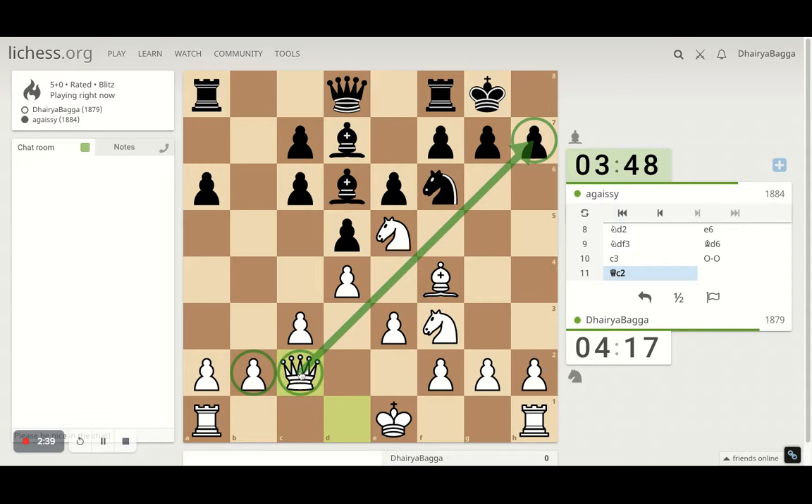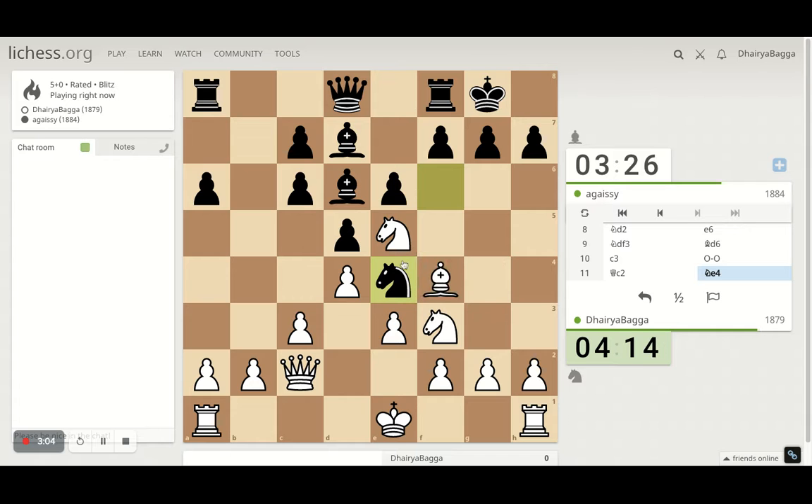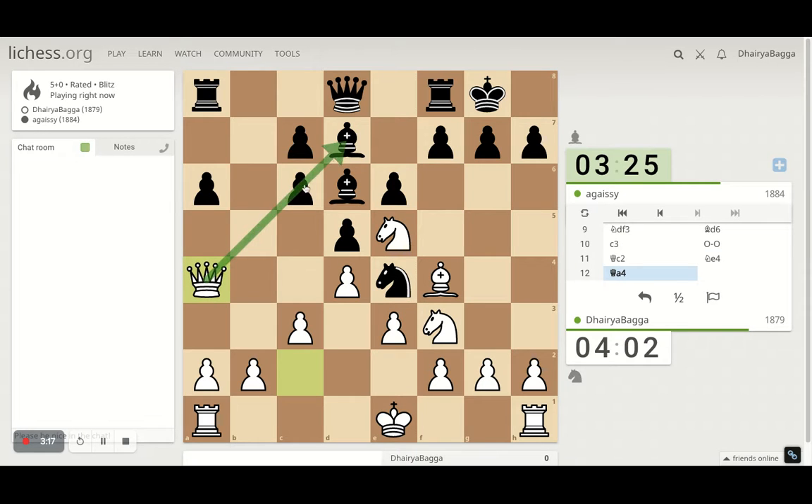Protecting the pawn, and one more queen move actually — which can be to a4, trying to pressurize the pawn. Before that I think I should play bishop here. The idea is to pin the knight and then I can take on this or maybe this. So a few things can happen once I pin the knight. He removes the knight himself, which can only be bad news for him. If he tries to just play pawn forward, I can take this bishop with the queen itself. Earlier the knight was guarding the bishop — that was the problem.